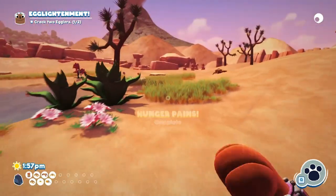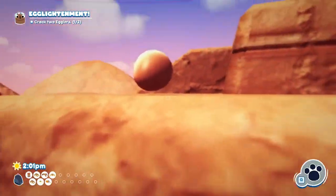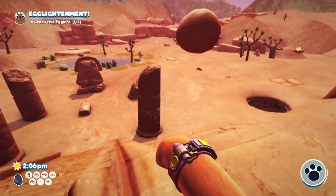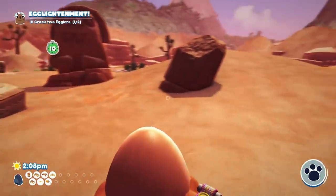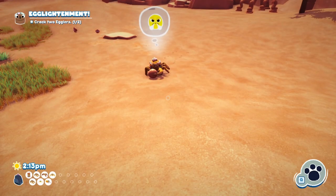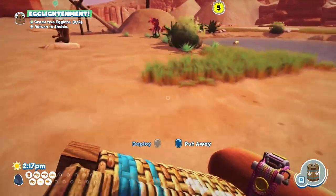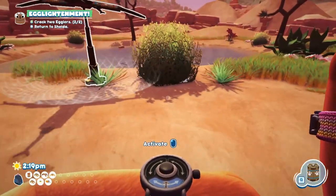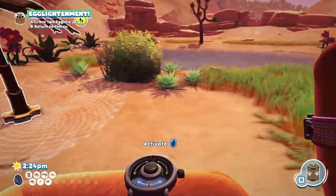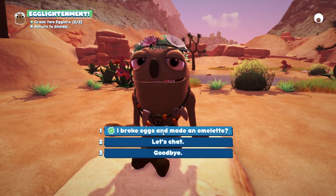Oh, it already counts the one I did crack open — that's nice. There's one over there. Maybe I can just throw it — this is pretty far from up here. If I throw it down there on the rocks — no effect. Let's throw it at a spotty. Hey spotty! There we go, let me catch it — it refuses to be caught. Okay, it's gonna come out this side — come on. Here we are, nice! I broke eggs and made an omelette.